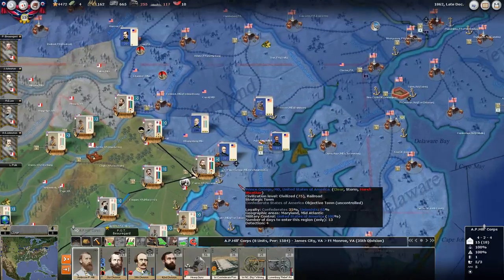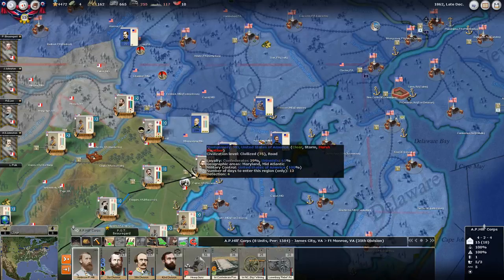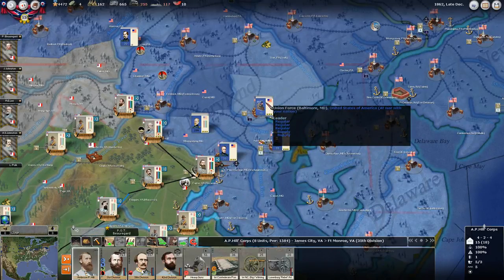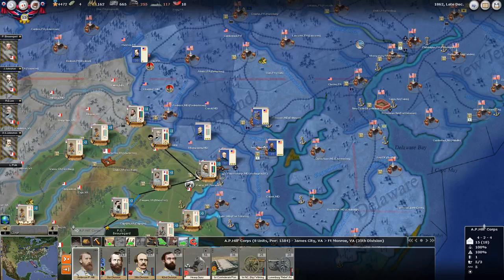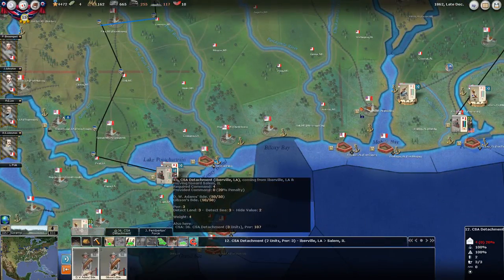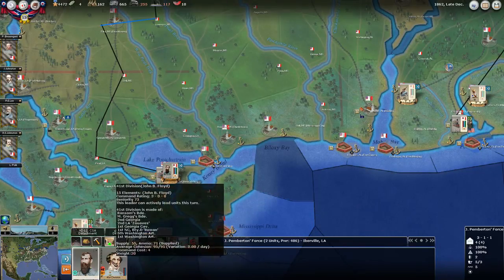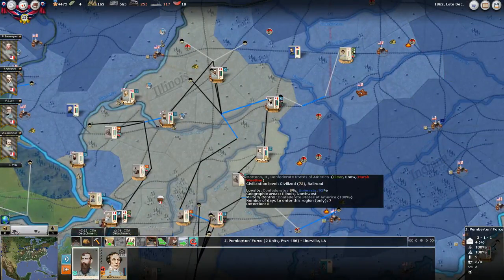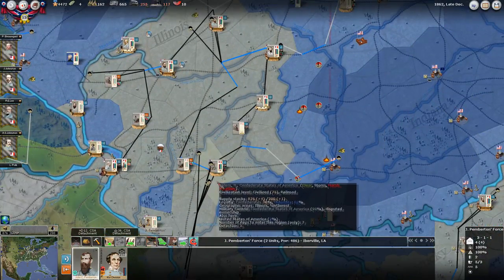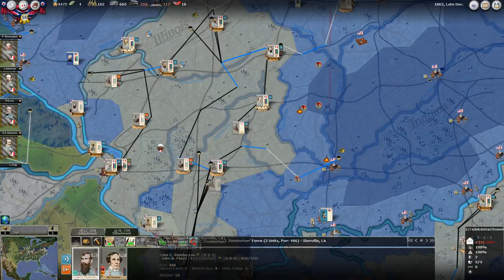This flank is still looking mighty juicy. I don't know what he's got in DC but he's got 2,900 power here plus stuff going back - they're definitely concerning. Down in Louisiana we've got a 486 power force - I could probably bring a little bit more down here, reinforce New Orleans, probably should do that.